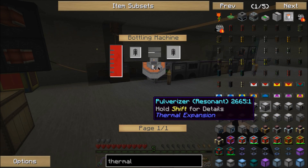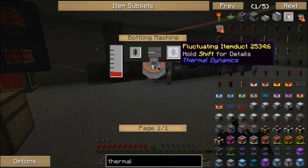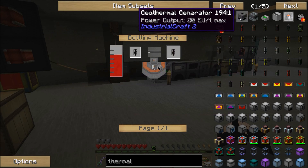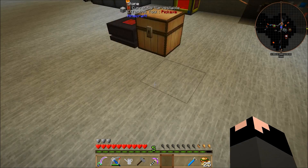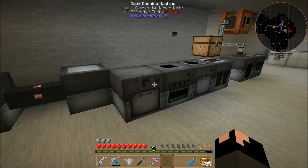Even simple stuff like fluid ducts — you need a bottling machine, so I need to go into Immersive Engineering just to have a fluid duct, or a fluctuating item duct. That's why this video on the server is technically the first video, because I had to get set up.